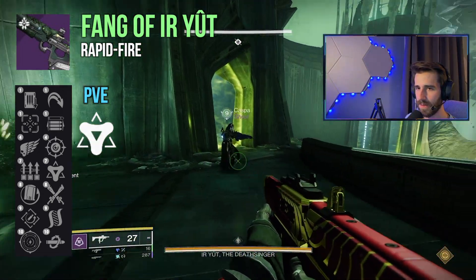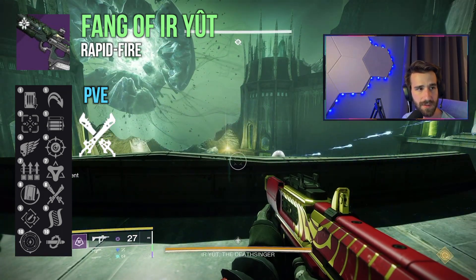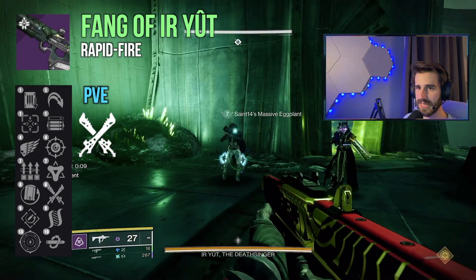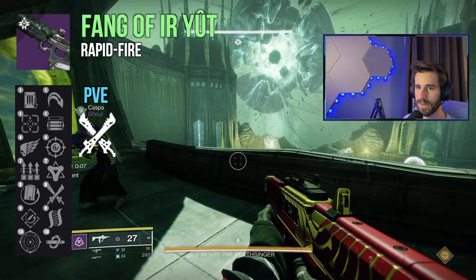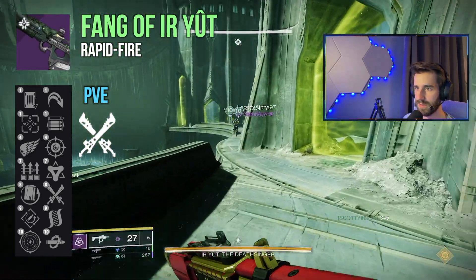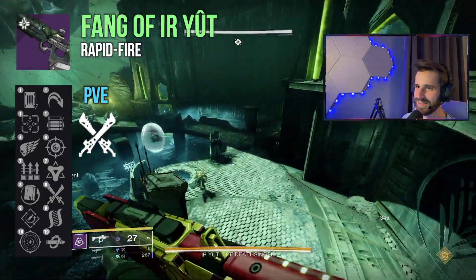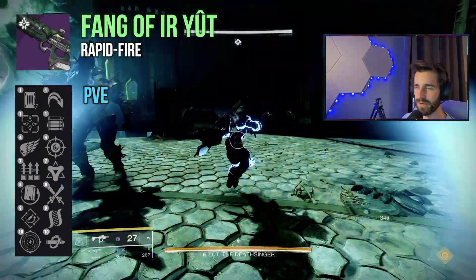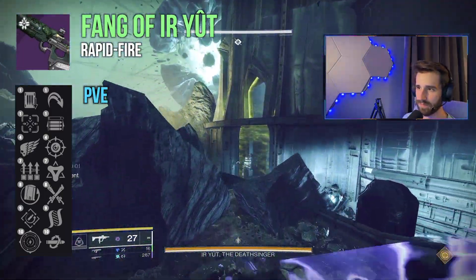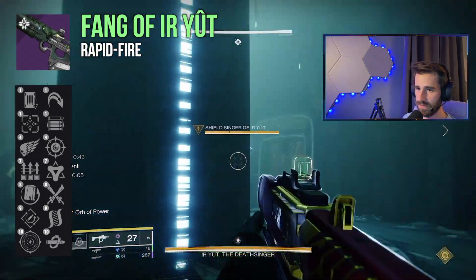You've also got Sword Logic in the second column, which is a new trait that grants bonus damage based on the tier of enemy that you kill. I'm interested to see how this trait measures up — depending on how substantial the buff is, it may be more preferable to traits like Tricorn that require multiple levels of setup. Sword Logic just looks like a nice, simple damage buff, and it's great to see a unique raid trait. Don't forget all these weapons are craftable, so all these traits we're discussing can be enhanced — sometimes just enough to push a weapon from good to great.